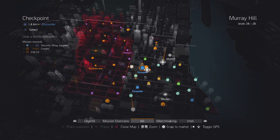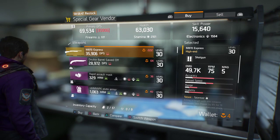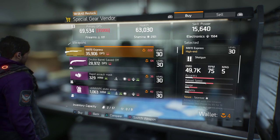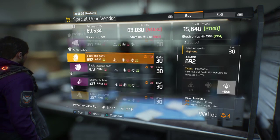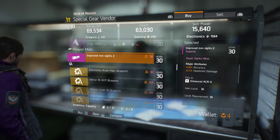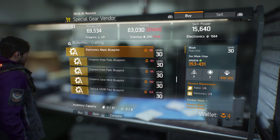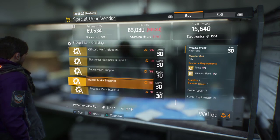I'll show you this now, right here. See the Phoenix credits here — there's a different credit. You need these Phoenix credits to buy this equipment, and this is the high-end equipment in the game. The yellow is high-end and the purple is almost as good. You also need this Phoenix credit to buy the crafting blueprints.